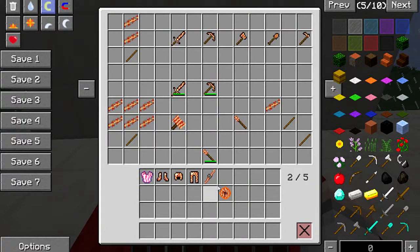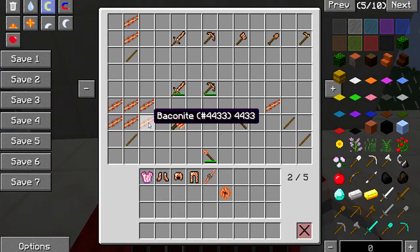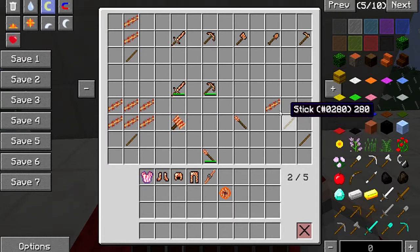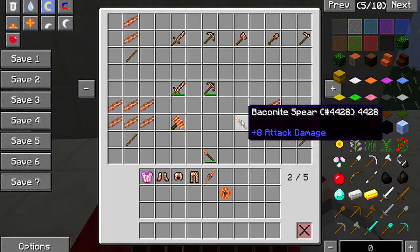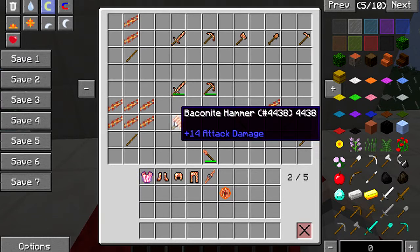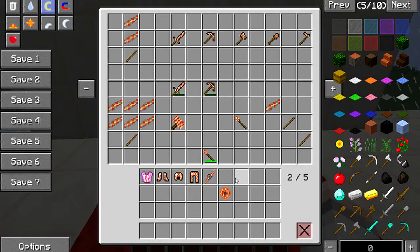The axe is two sticks and three bits of baconite, with 250 uses. There's also a hammer with 14 attack damage, crafted with one stick and six pieces of baconite. There's a spear — two sticks and a piece of baconite — with eight attack damage, which is better than a diamond sword. The hammer is also better than the bacon sword.